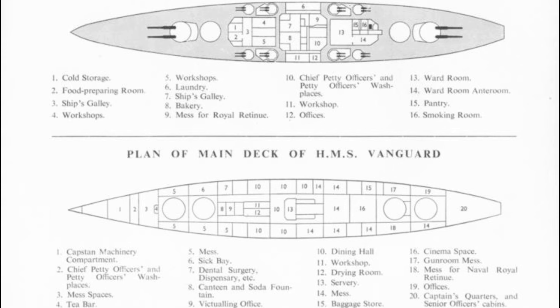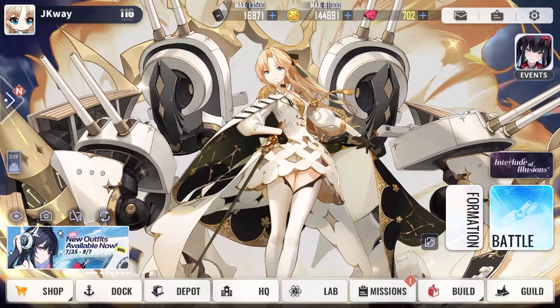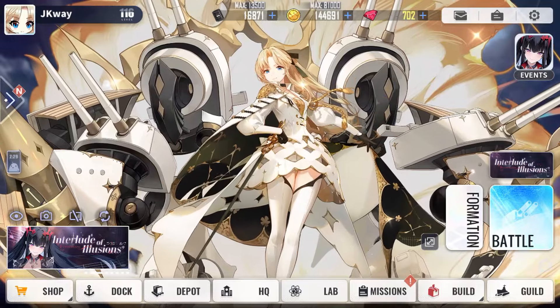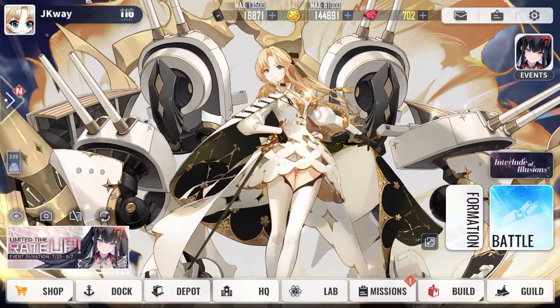As flagship, Vanguard also featured an action information centre, as on US battleships, as well as equipment to better condition the ship for operations in the arctic or hotter climates. So that's Vanguard. Given her status as the last battleship ever built and her cutting-edge design, it's easy to see why she was chosen to be a UR, despite being only good stat-wise and her rep as a stopgap.